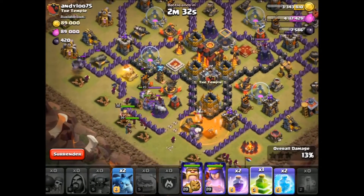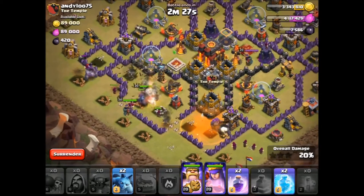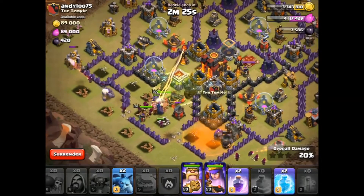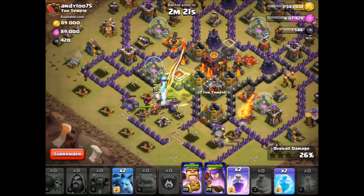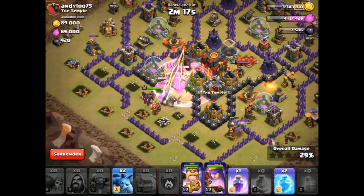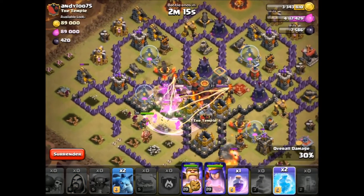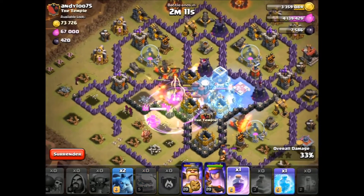And then we're going to go to the top there, moving in from the left, going into the main base. Put a jump spell down so the troops don't go around the outside. And that should be us pretty much set. I'm going to put a rage spell down just to make sure stuff's getting quickly into the base. We're going to start freezing some stuff because it's getting a little bit manic in the core there.